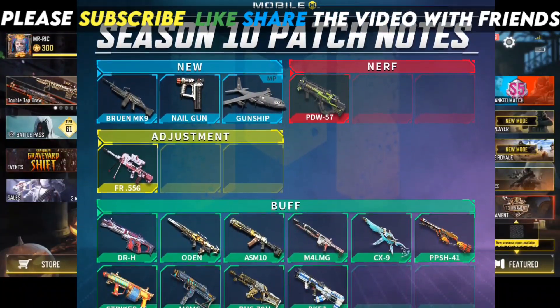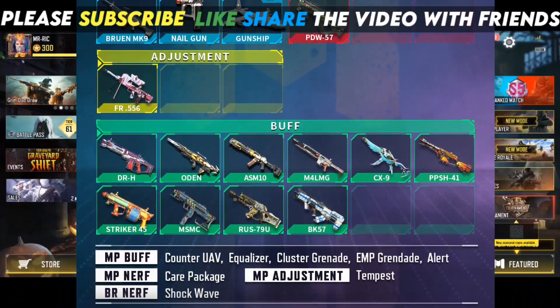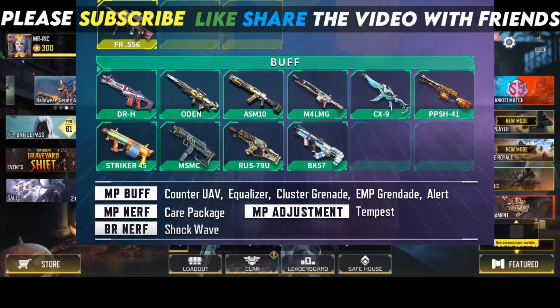S10 buffs list includes: DRH, Odin, ASMQ-10, M4 LMG, CX-9, PPSH-41, Staker-45, MSMC, RAS-79U, and Book 57.